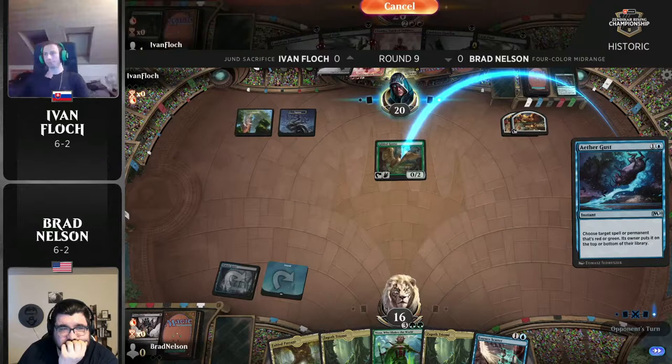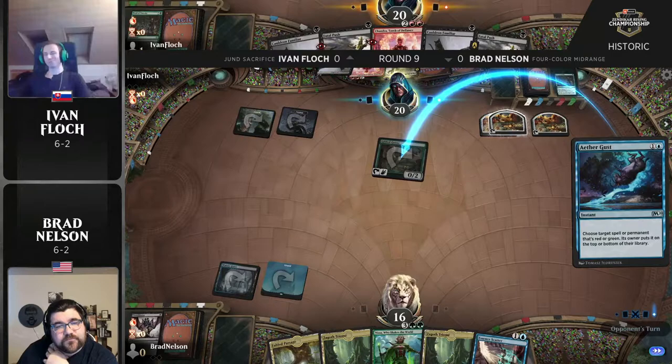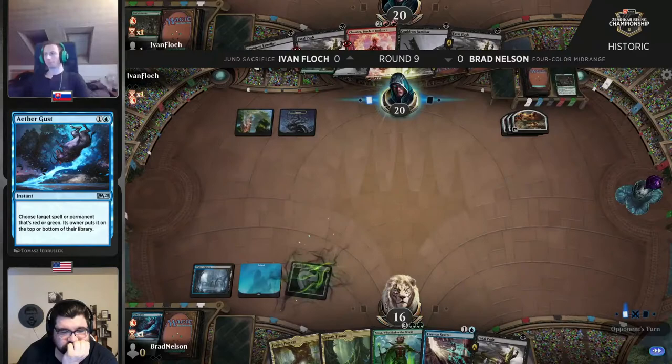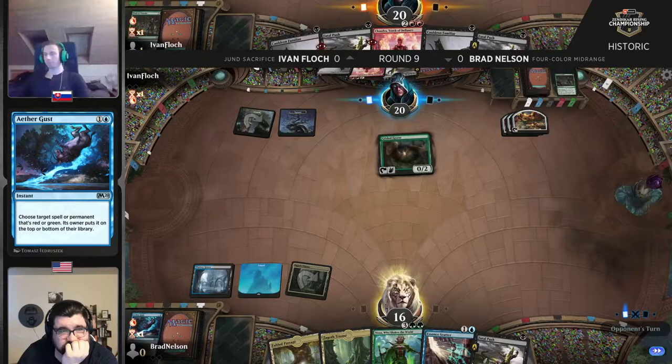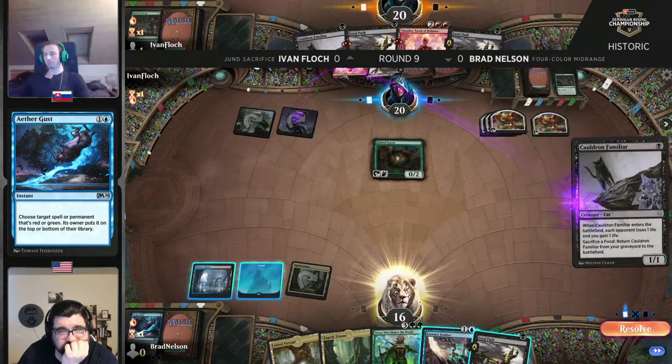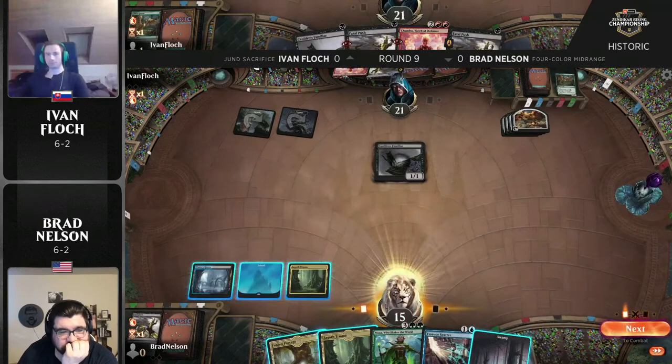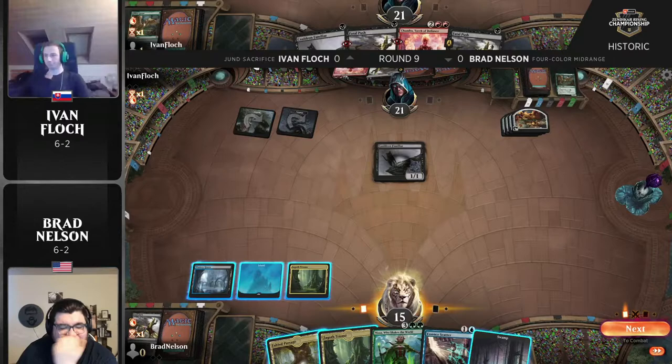We are missing a couple of land drops here for Flock, not finding the third land. The Goose, before it gets Aethergust'd away, is going to create another food token before it goes bye-bye. And it going on top — knowing that the land drop was missed, with Brad having an Essence Scatter and Fatal Push, he's pretty happy to see that go on top instead of drawing a land from Ivan.